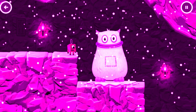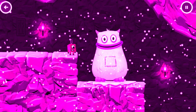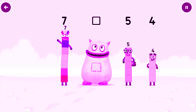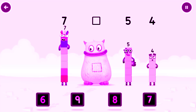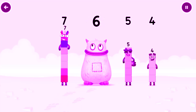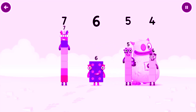Yum yum! There's someone in my tum! Tap to get past Big Tum. Drag the missing number to complete the equation. You've got it! It was in my tum! Yum yum! Well done!